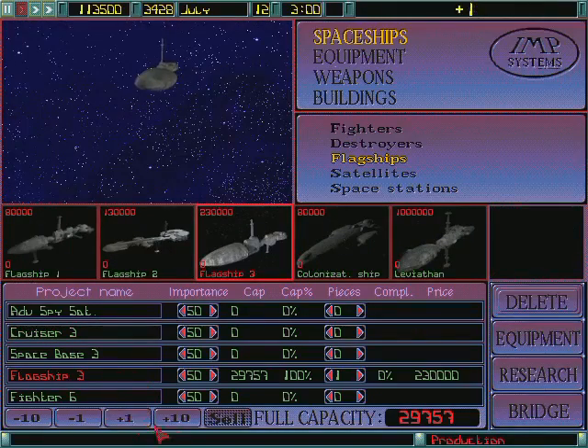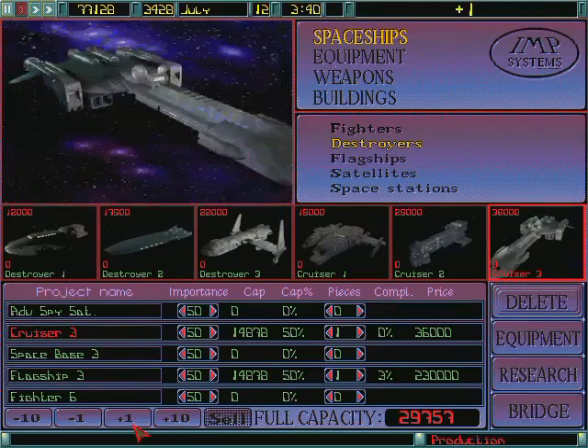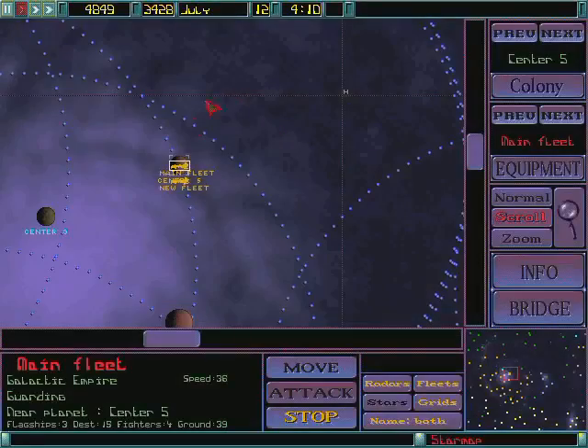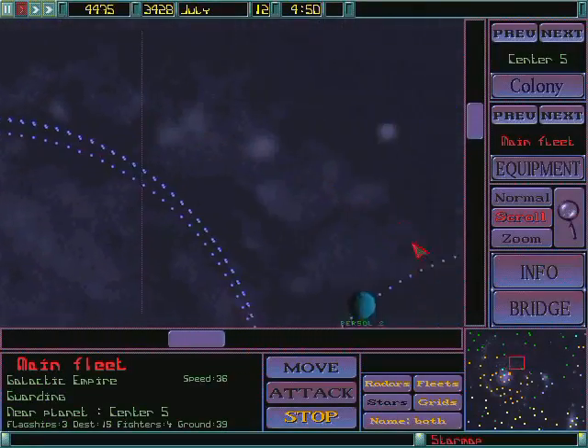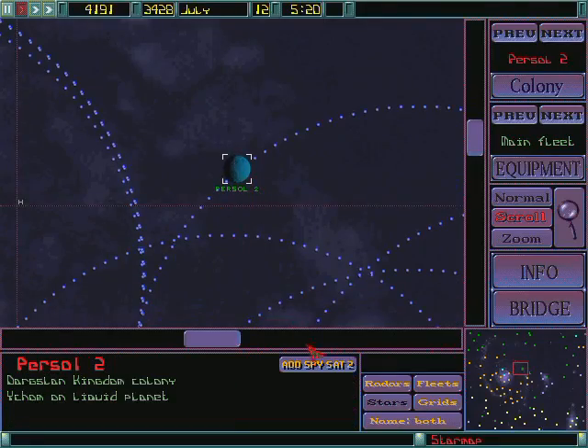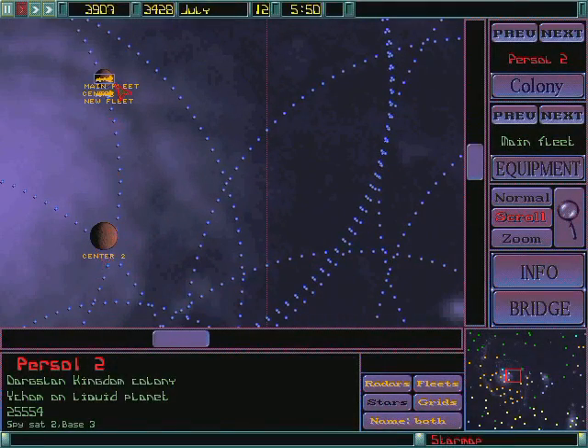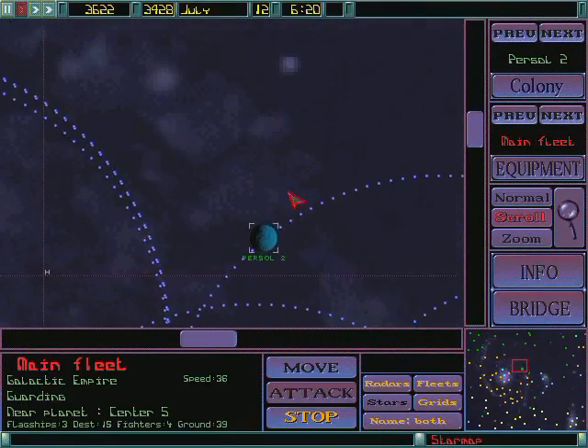I want another flagship too. And let's add some Crucifrees into the mix. Bridge. Star Map. Alright, let's start retaking some planets. Purcell three. And let's move in straight for the kill.